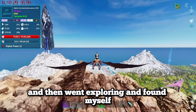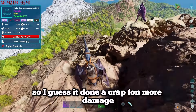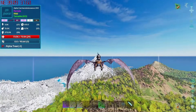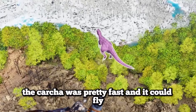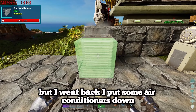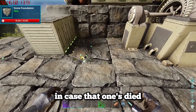I then went exploring and found an alpha karkinos with 73,000 health. Being an alpha version it did a crap ton more damage and was a lot faster. The karkinos was pretty fast and it could fly? I was actually stunned. I went back, put some air conditioners down, and we could finally start hatching some dinos - we hatched our pteranodons just so we could have some backups in case one died.